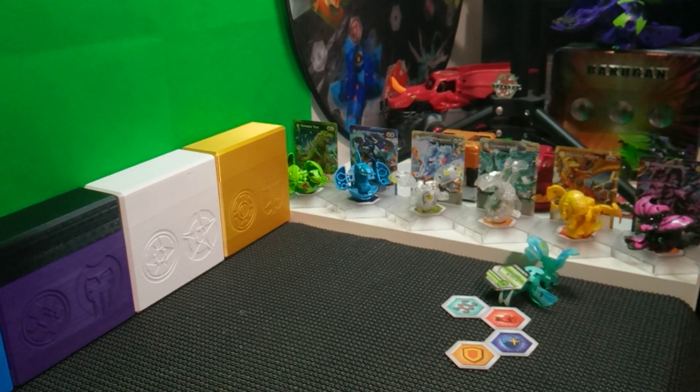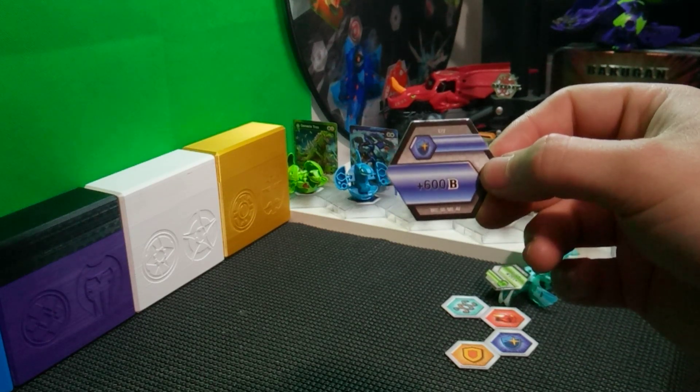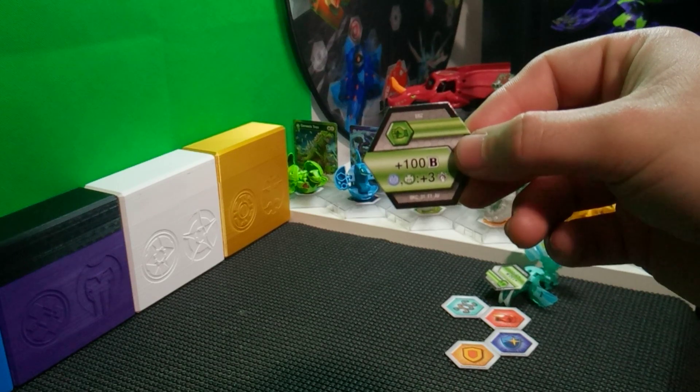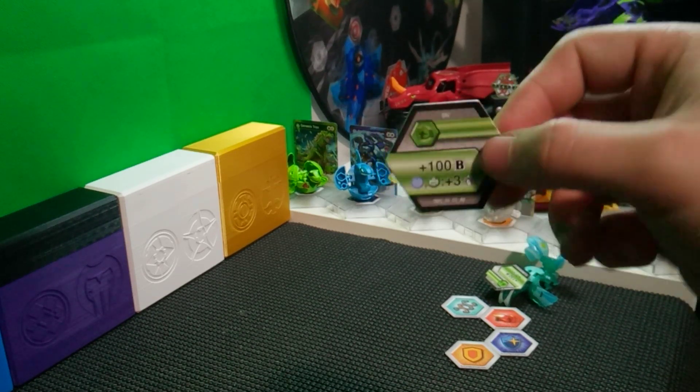Now the Baku cores included. We have a blue shield plus 600B, a regular or green fist plus 100B, and then Ventus and Aquus get plus three damage. That's pretty good — I don't have a whole lot of those.